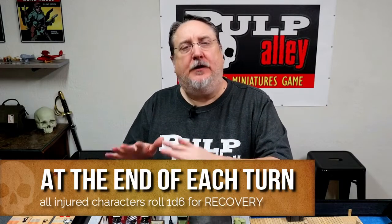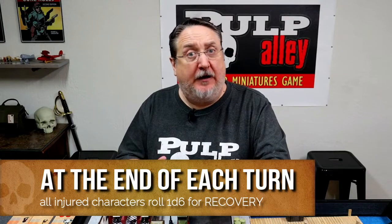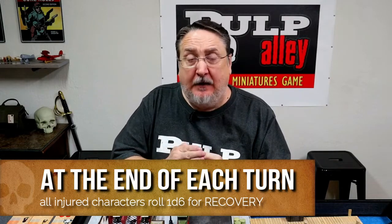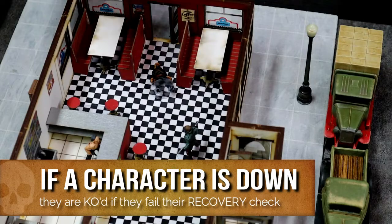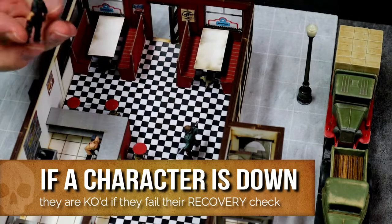At the end of each turn, every injured character on the table gets to roll one d6 for recovery. If they pass the check then their health goes up one level. If they fail the check nothing happens, unless they are down — which means they are KO'd and removed from the scenario.